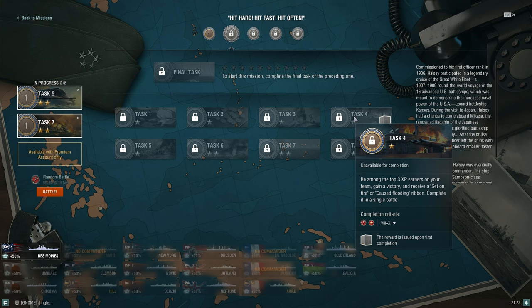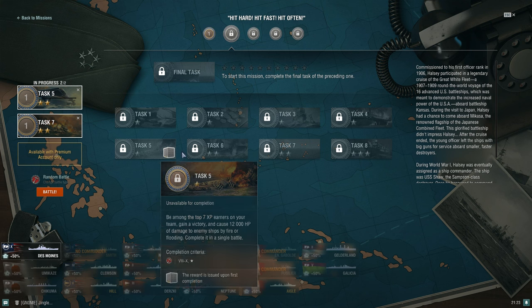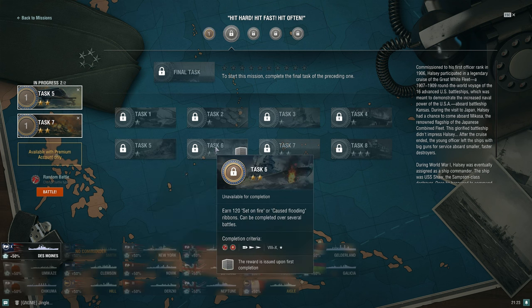The next task: be among the top three XP earners, gain a victory, and receive a set-on-fire or flooding ribbon — complete in a single battle. As long as you set one fire and finish in the top three on your team with a win, you're good. At least it's top three, not top one. The task after that is 120 set-on-fire or flooding ribbons. Going for fires is easier since you can cause far more fires than floodings in most games.